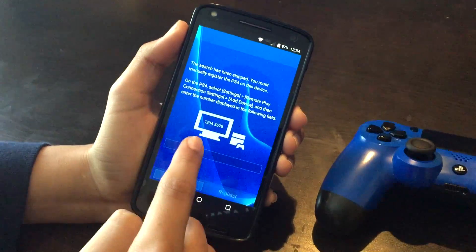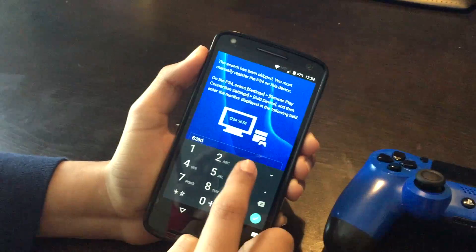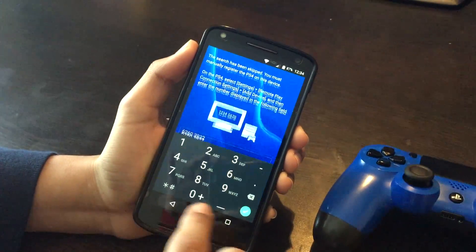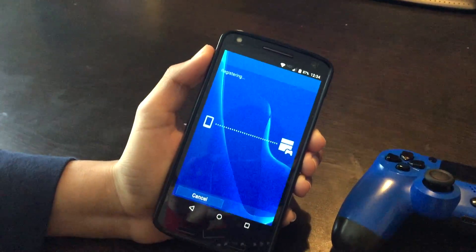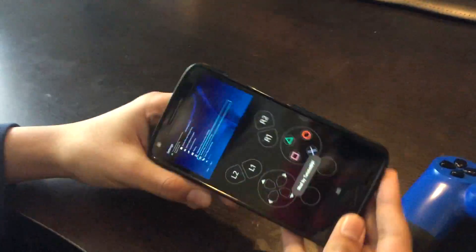Press Skip, and now it will prompt you for an eight-digit number shown on the PS4. Enter that number — mine is 62603932 — then press Register. You can see it connecting and then connected on the phone.